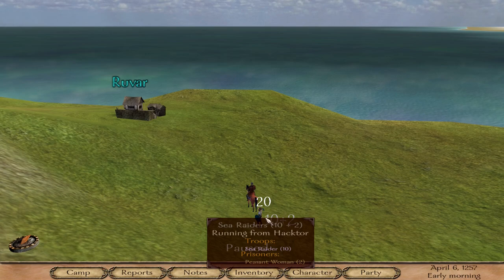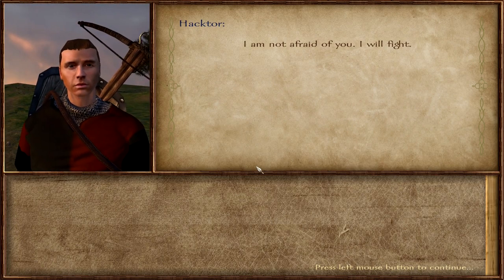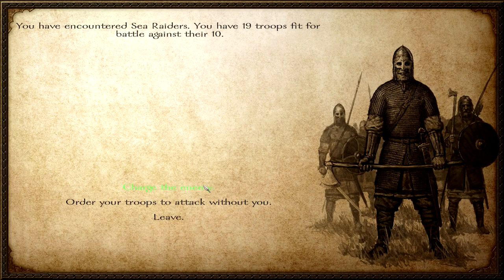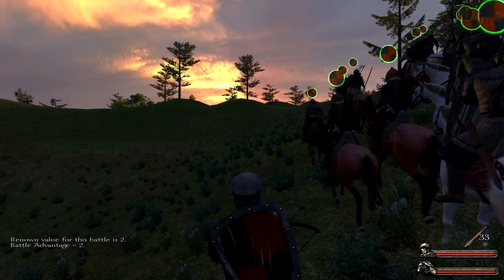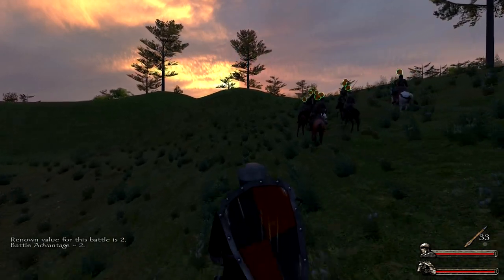The second cheat you might be interested in is the healing cheat. To heal you have to participate physically in a battle, which means you have to charge the enemy — not order your troops. You have to charge them because now you are physically on this map.